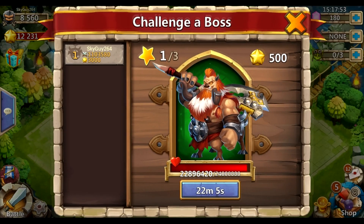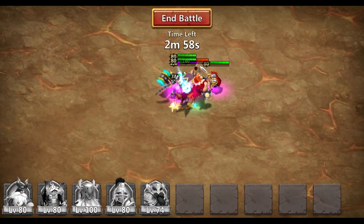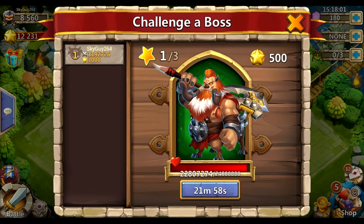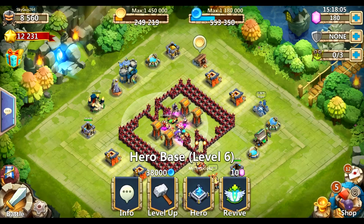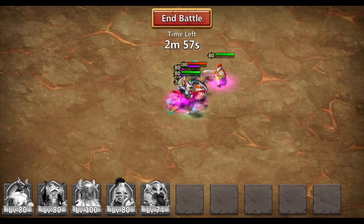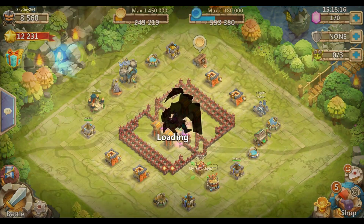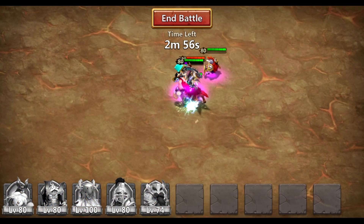Even if you don't have a high HP hero or a hero with a revive talent, you can still use a level one to go ahead and pull the boss. Because as soon as they die — the respawn timer is only a couple seconds — so by the time you end battle and re-enter again, they will have revived and you'll be able to hop back into the boss and do it all over again.